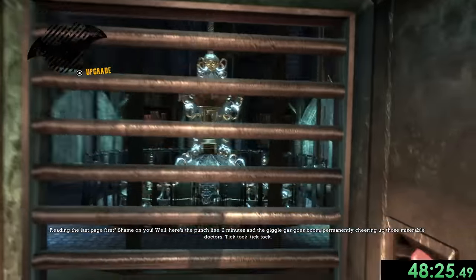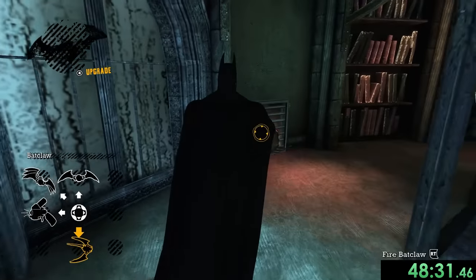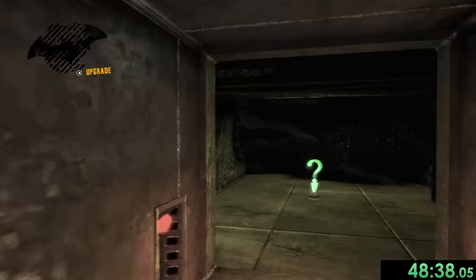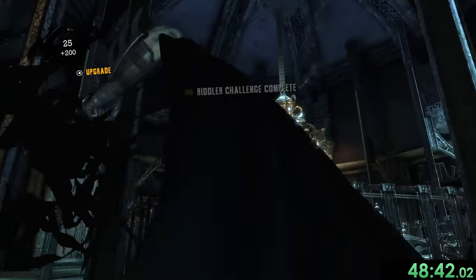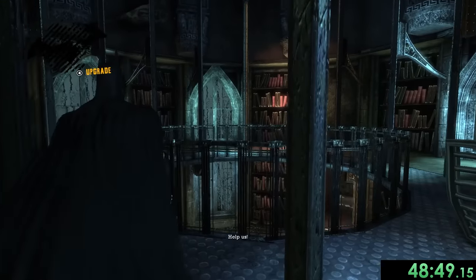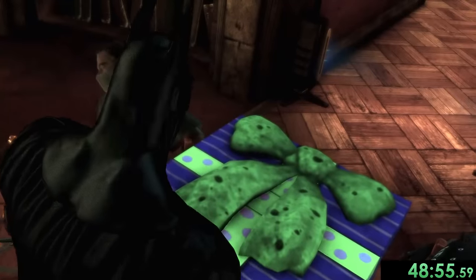We only have two minutes to rescue the hostages. Batman surely only cares about saving people and wouldn't go into a vent cover to grab a trophy instead of collapsing the chandelier right away... yeah okay he absolutely does that. We grab the trophy, then finally go back and do what we needed to do, hopping over and saving the people next to this present that tries to sucker punch us.